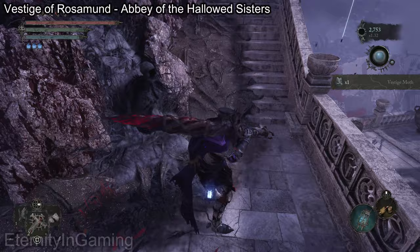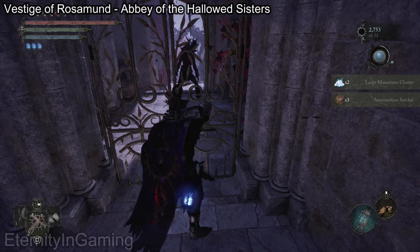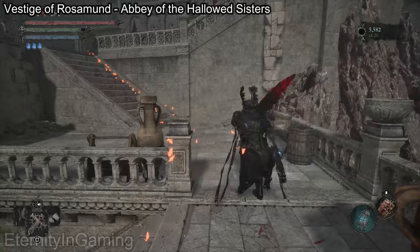Make sure to grab the shortcut down here — it'll open up the gate for you. From our latest shortcut we're going to be turning around, and then you can enter the umbral realm whenever you want because we're going to need it to go around this corner up here.